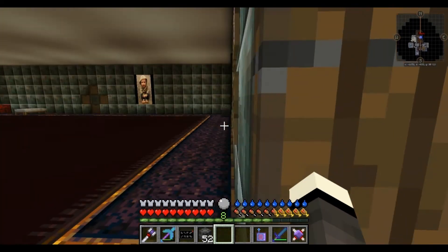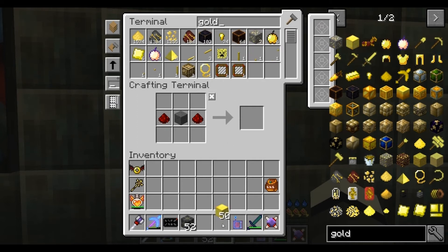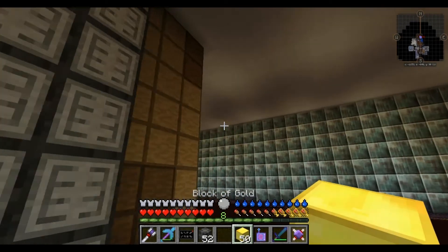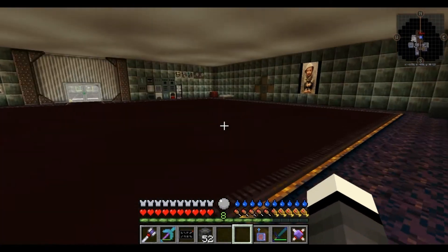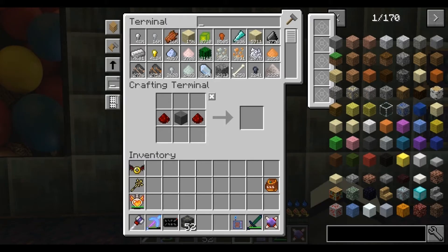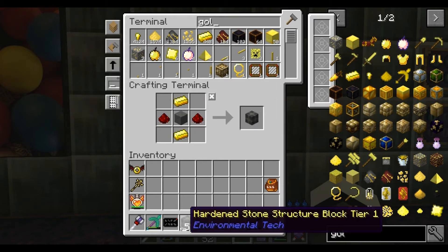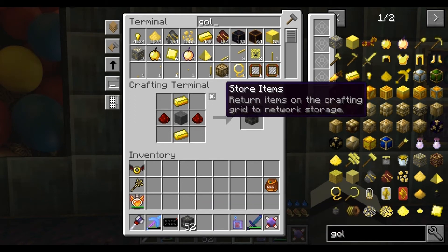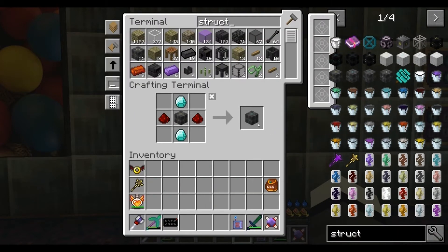I'll sort that off camera - gold. I'll just pop them in for the time being and then I'll lock it. I know I've got loads of gold. How many did I want? Tier 2 - 34? Oh, that's tier 1. Here we go, structure blocks tier 2. And I said I needed 34.